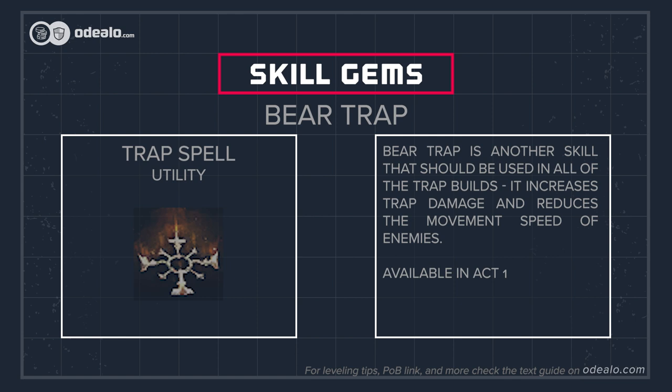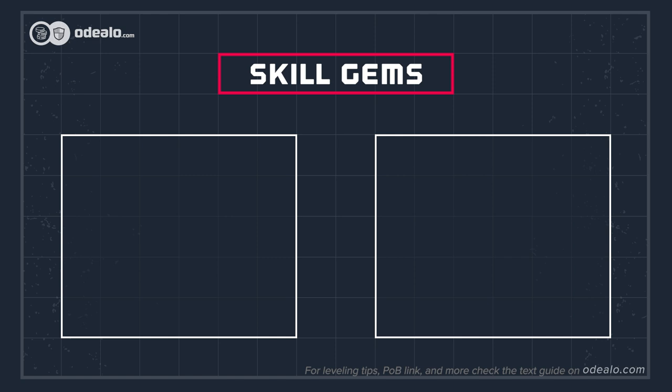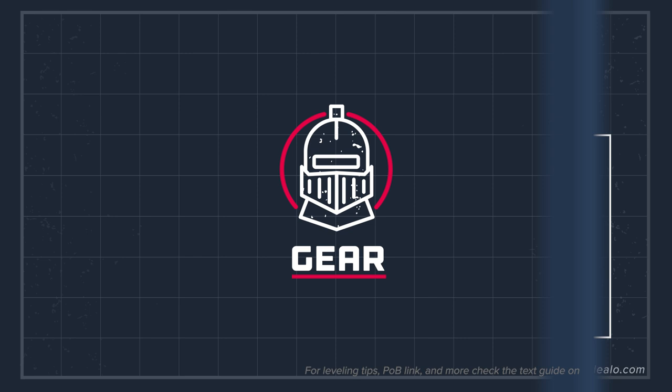You can use Withering Step to move faster, gain phasing, Elusive, and apply the Withered debuff for more chaos damage. Bear Trap is another skill that should be used in all trap builds — it increases trap damage and reduces the movement speed of enemies. One of the spell setups should be linked to Arcane Surge support to grant you the buff for more spell damage and mana regeneration. We recommend linking a spell that causes exposure with Hex Touch support, a curse, and Arcane Surge support.